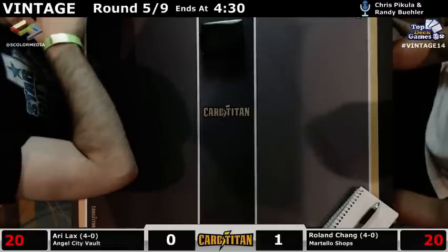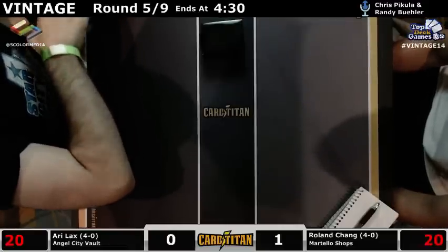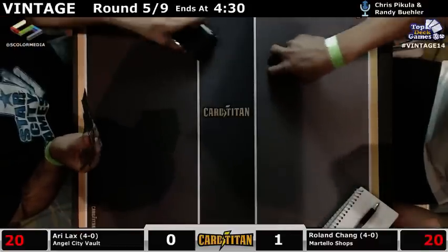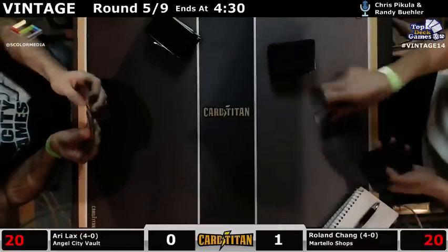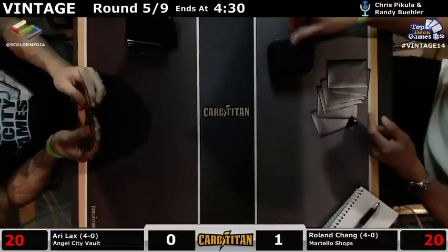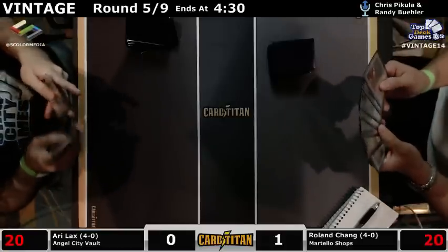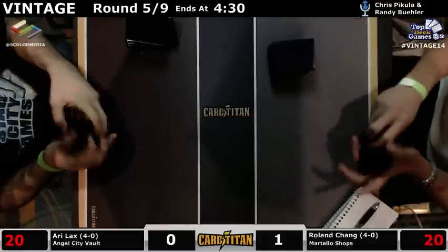Mystical Tutor is pretty good with Heirlooms though — you want Mystical for Heirlooms. This is not a card advantage matchup. It's possible he takes out one of the draw sevens. Gifts Ungiven is not great in this matchup — that I'll buy. Another reason to have the creature in your deck is Goblin Welder — it gives you a little more to do with the Welder, although you can use the Welder defensively in this matchup.